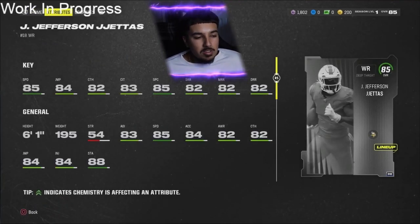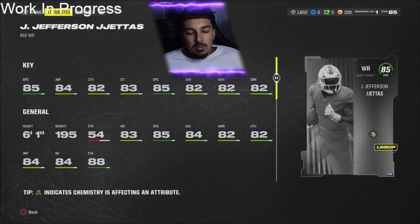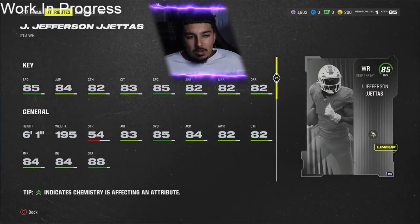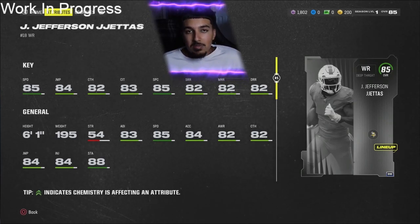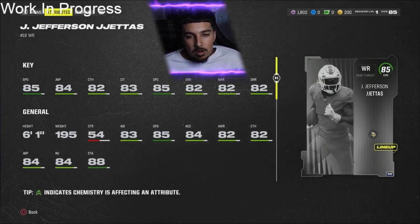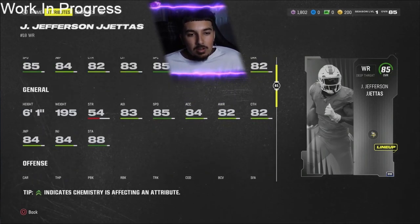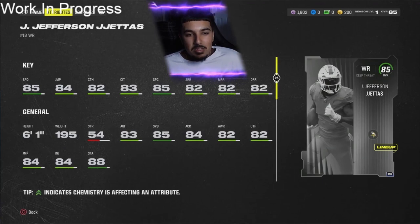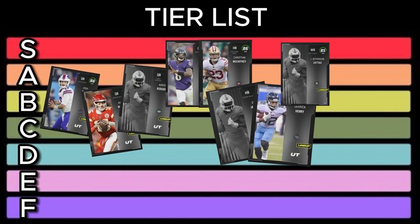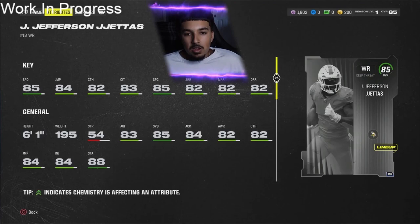Now receivers. Justin Jefferson — 85 overall, 85 speed, 6'1", 82 catching, 83 catching in traffic, 85 spec catch, 82 short route running, 82 medium route running, and 82 deep route running. He has really good speed. If there's a spec catch glitch like last year, this card will be catching some crazy ones. I just can't put him at superstar — he doesn't quite meet those requirements — but he's definitely an A-rated receiver in my books. He's a pre-order card and you're definitely going to see a lot of him.